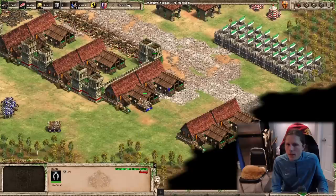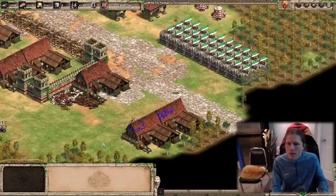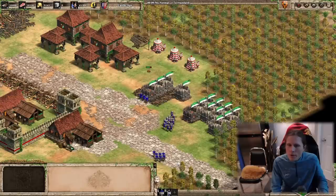Looking at a ram versus long swordsman taking down a building: the ram is considerably faster. To make it fairly even, it's roughly four long swordsman to one ram, and then the stable comes down at about the same time — the long swordsman do end up taking it down slightly faster but it's close.